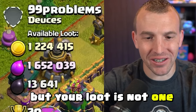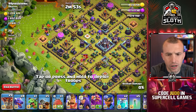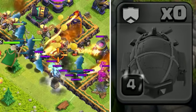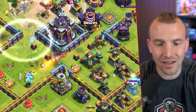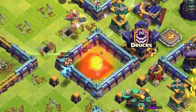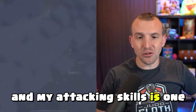Let's see if we can find some nice loot — 99 problems, but your loot is not one. Does this base have a monolith? It's on the outside of the base. I should put the baby dragon there. Oh no — I dropped the blimp! I meant to press the warden ability! Well, that was a fail. Let's freeze that and keep the super minions invisible to take down the town hall. Town hall goes down — but I've left all that loot on the table. It happens to the best of us. Maybe 99 problems and my attacking skills is one. We're now up to 41 notifications.